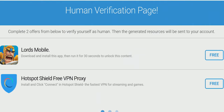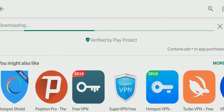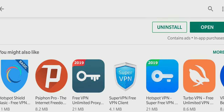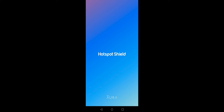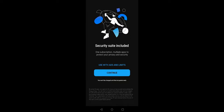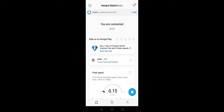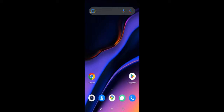On to the next one. It says that I just need to download the Hotspot Shield app and click Connect. Let's download it, open the app, and tap Connect. We should be verified now. Let's check our game.